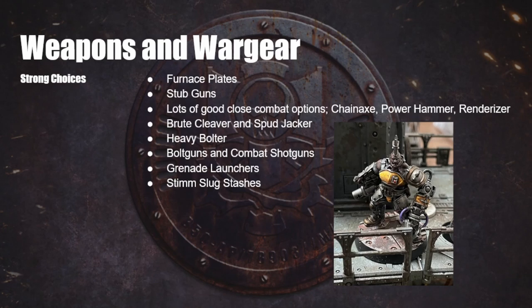Moving on to the heavy weapons, your house gang list gives you Heavy Bolters. Heavy Bolters are amazing — they will destroy pretty much anything. Expensive, but not so expensive that you can't justify taking one when you've got some credits, or maybe even at the start of the game if you build around it. Heavy Bolters are very, very good — recommended, and they fit House Goliath.